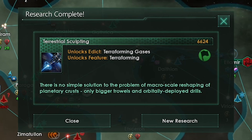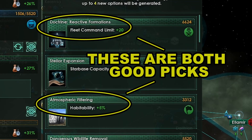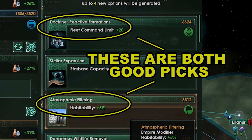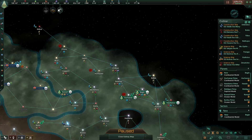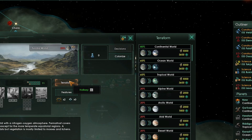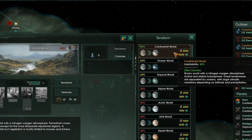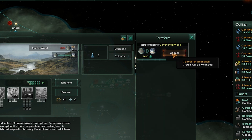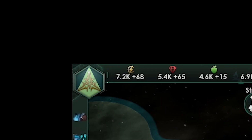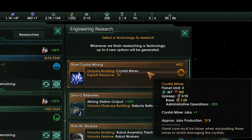Finally we research terrestrial sculpting — we can now terraform planets. Let's do that immediately. Normally I would get fleet command limit but atmospheric filtering is badly needed for our yellow planets — this will help remove or reduce the bad debuffs from low habitability planets. Click on one of the red planets, click terraform, click the choice at the top. Red planets cost 5k energy credits to terraform, yellow planets cost 2k, tomb worlds cost 10k. Do this until you have 2k energy credits stored or less. I want to get cruisers but we need crystals so we'll get that first.